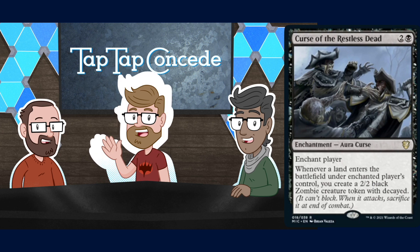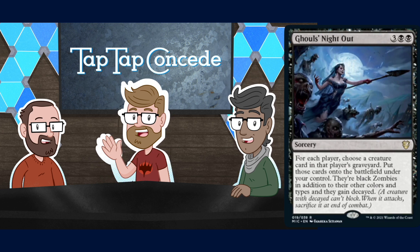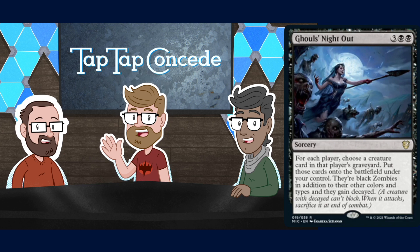I have to give massive props to the name of the next card — Ghoul's Night Out. I want to say that's an Austin joint, it sounds like something Austin would write. It's three black black for a sorcery. For each player, choose a creature card in that player's graveyard; put those cards onto the battlefield under your control. They are black Zombies in addition to their other colors and types, and they gain decayed. So for no additional mana, it's Rise from the Grave for every player all at once — but with decayed.